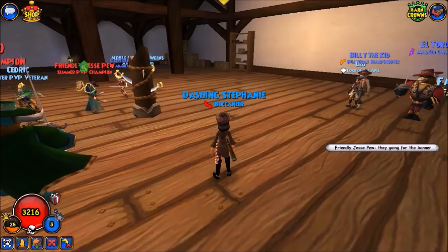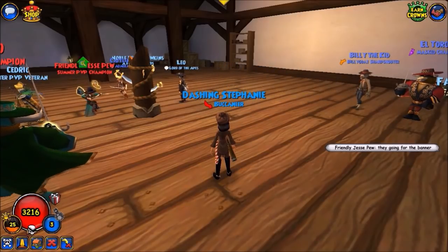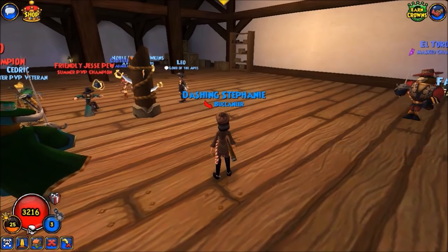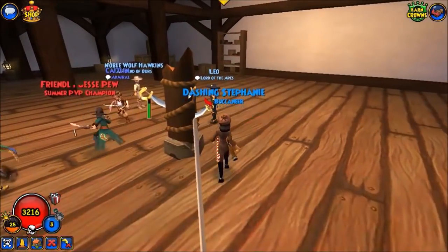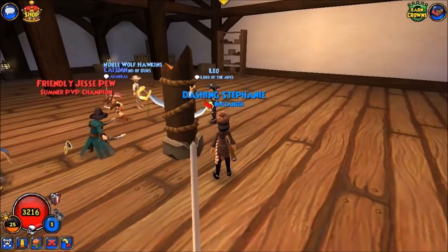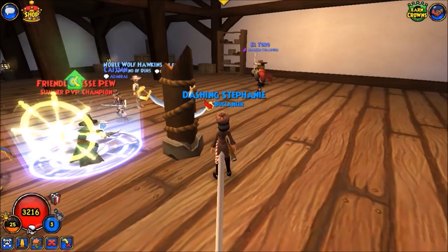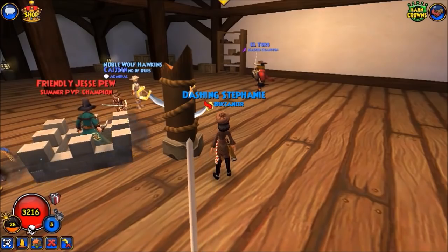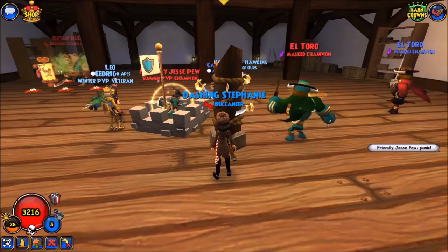Caitlyn is charging Jessie, and Jessie's getting some reaction hits — first strikes on Caitlyn, first strikes and ripostes — and he's going to fort and put on Vela's Armor.